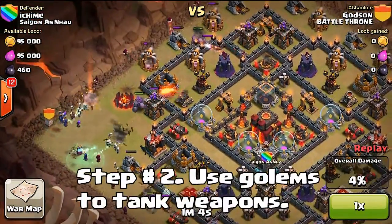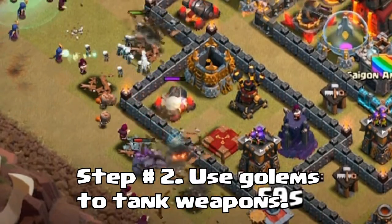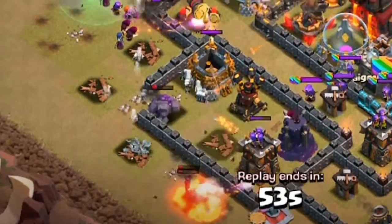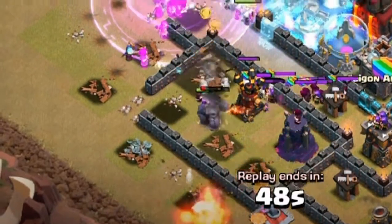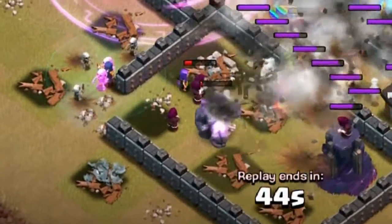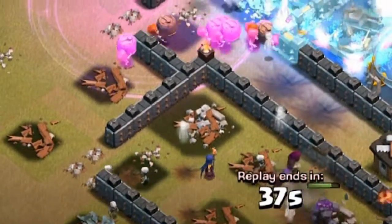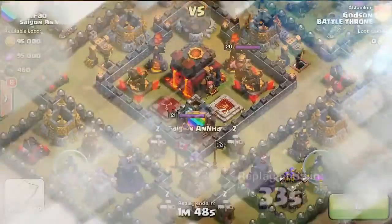Step number two: you've got to use your golems as tanks for your wizards to take out and clean up all the building structures around them. Golems draw enemy fire away from your shooters, and this is most likely the biggest step in GoWiWi attacks. If you have your golems pulling all the weapon fire, your wizards can take out any obstacle or building structure in the way, giving your heroes easy access into the town hall right to the center.